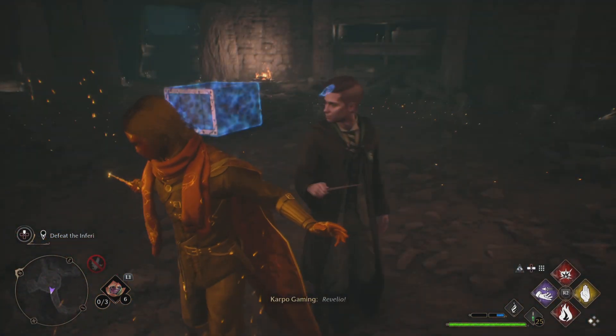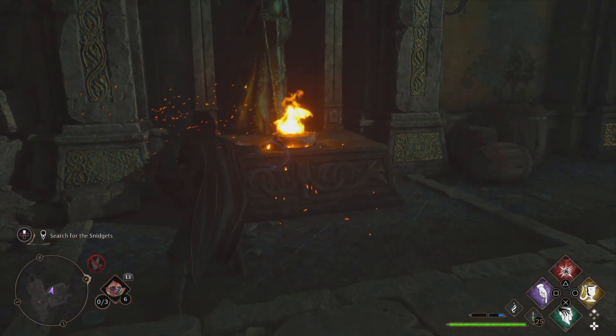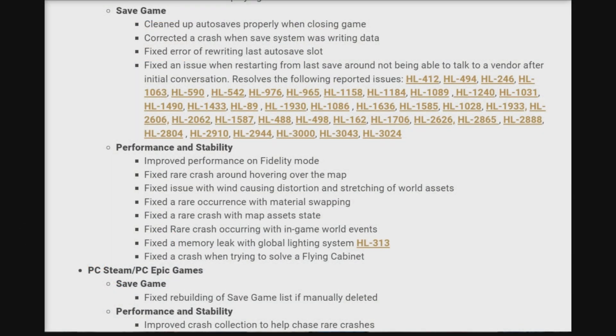They resolved the following reported issues, which was quite a bit. For performance and stability: they improved performance on fidelity mode, fixed a rare crash around hovering over the map, fixed an issue with wind causing distortion and scratching of world assets, fixed a rare occurrence with material swapping, fixed a rare crash with map asset state, fixed a rare crash occurring with in-game world events, fixed a memory leak with global lighting system HL-313, and fixed a crash when trying to solve a flying cabinet. For PC Steam and PC Epic Games: they fixed rebuilding of saved game files if manually deleted, and improved crash collecting to help chase rare crashes.